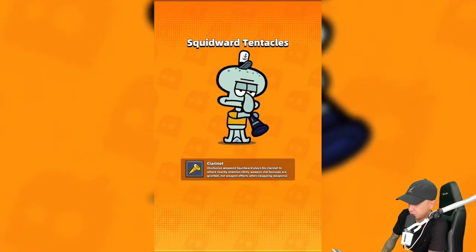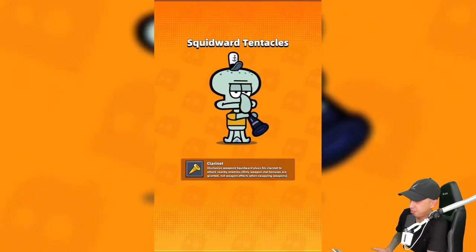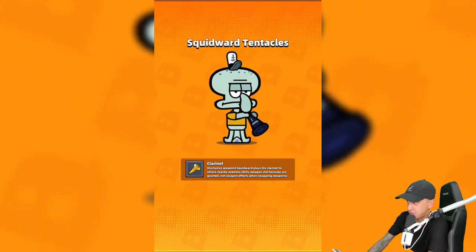Squidward's exclusive weapon: he plays his clarinet to attack nearby enemies. Only weapon stat bonuses are granted, not weapon effects. I think I know why they have exclusive weapons - they don't want SpongeBob to have a gun in his hand. They don't want pictures of SpongeBob with a machine gun because SpongeBob is essentially a children's show. I actually have a SpongeBob mug collection - I just happen to have a bunch of SpongeBob mugs.